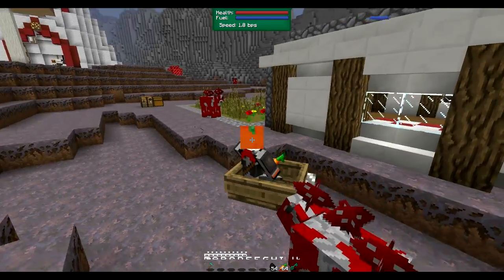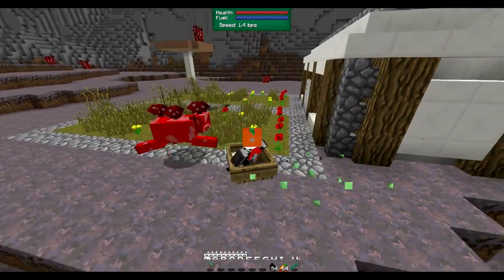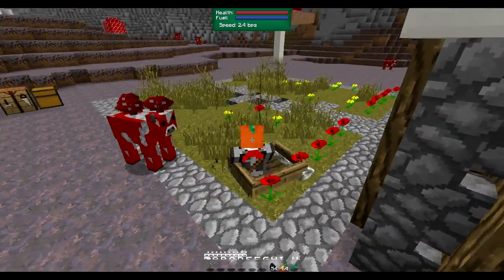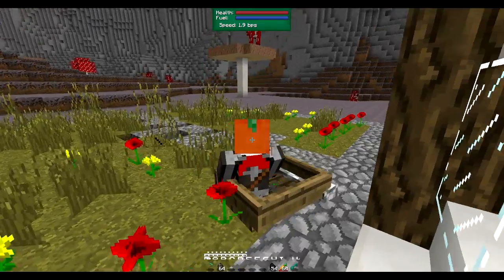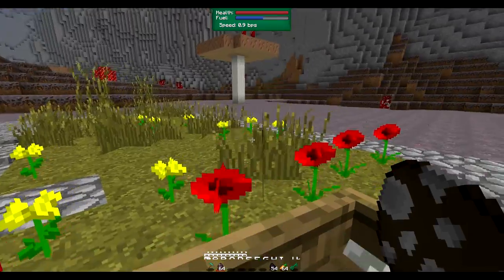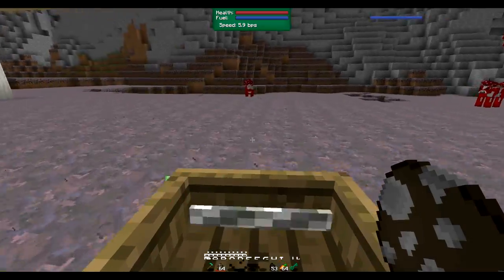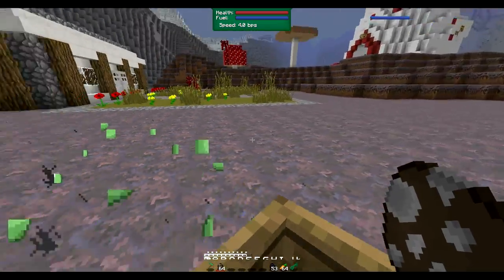Oh my goodness, I'm just wandering off in random directions. And as you might have seen there — oh my goodness, I'm so sorry Charles. But as you can see, if you intersect with mobs they do actually take damage. So let's see if we can place a mob down. We can't actually place any mobs whilst in the lawnmower.